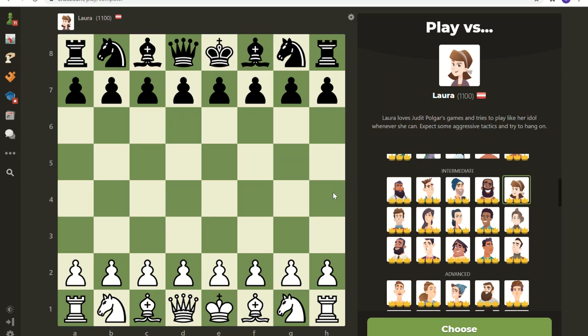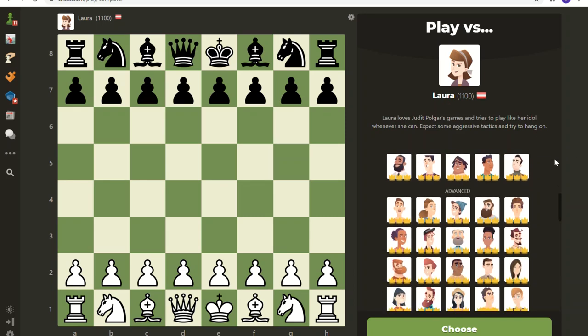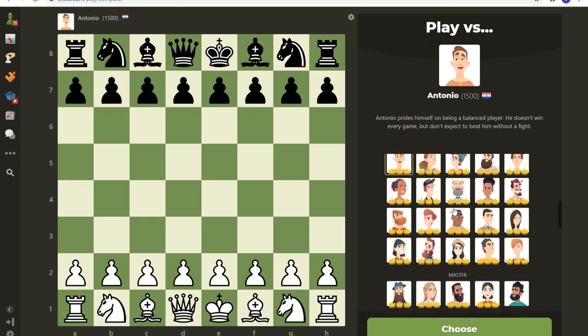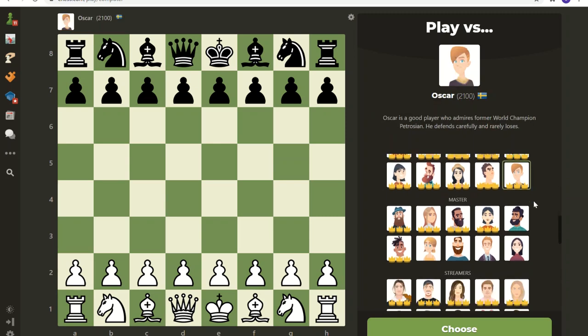Hello and thank you for joining me. This is the third video in my series of going through Chess.com bots with different personalities. Right now I'm on Laura at 1100, and we're going through the intermediates that go up to 1400, and then the advanced bots that are 1500 to 2100.